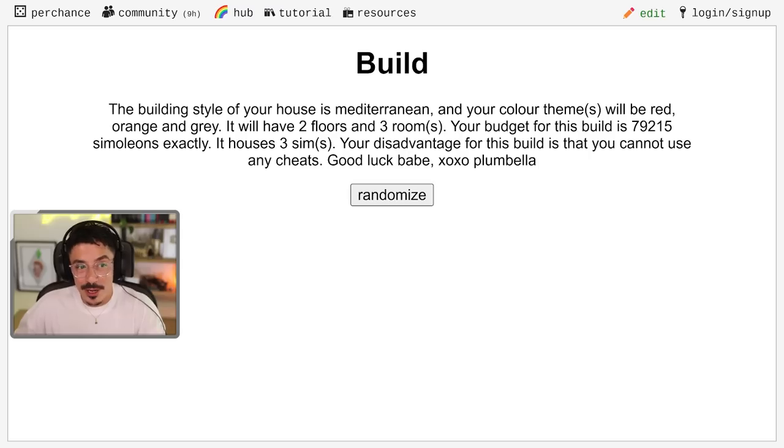Now what this does is it breaks it down into the style of the house, the colour theme, how many rooms and floors there needs to be, a budget for the build, how many sims are going to be living in it, and you do get a disadvantage at the end as well. This disadvantage means that you cannot use any cheats. Can you imagine if that was me? I would be fuming about that. Absolutely not.